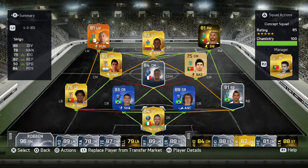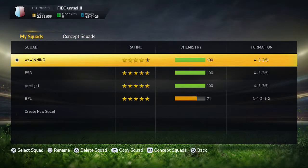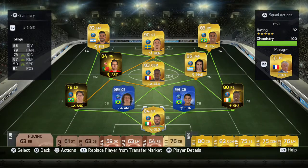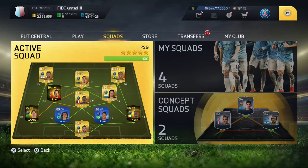My PSG team — that's my PSG team right there. I need to get Ibra, I want to upgrade Ibra, but I'm trying to see if his price is gonna go down. I want to get Pastore so I could put him right here and get rid of Moutinho — he ain't been doing anything for me. Maybe I'm just using him wrong, but anyway let's go on this hunt.